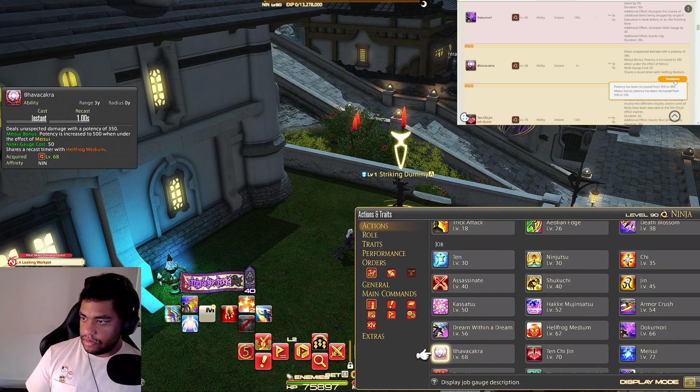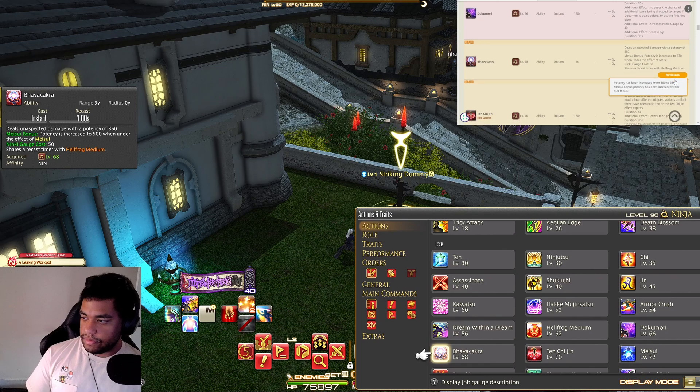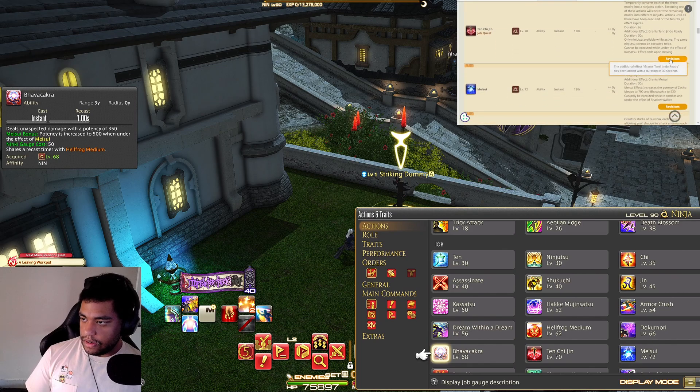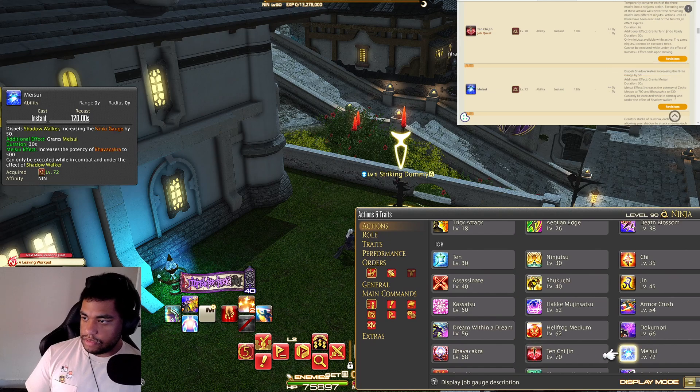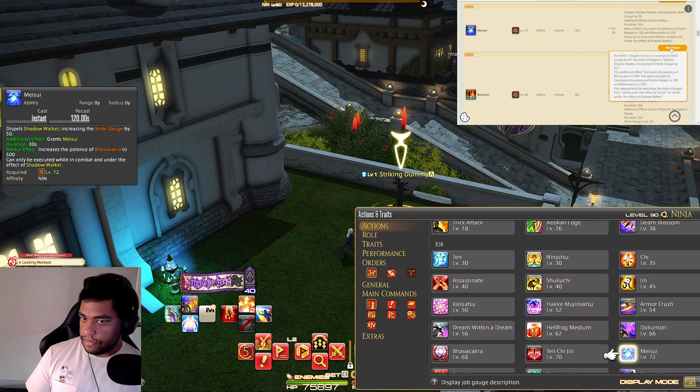Bhavra is now 380, goes up to 500, and the effective potency is 530. Chi, Jin. It also grants 10 Ninki — down the line I think that's the level 100 skill. Meisui dispels Shadow Walker, increasing the Ninki you can get by 50. It grants Meisui — for 30 seconds increases the potency buffer to 500.